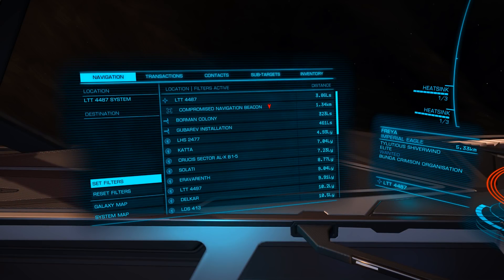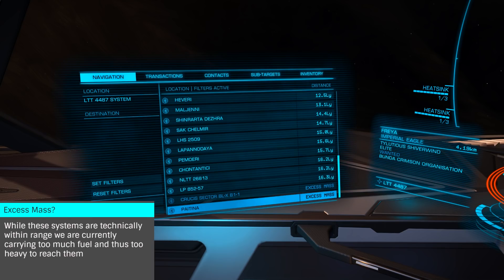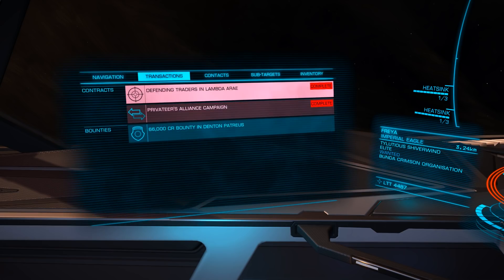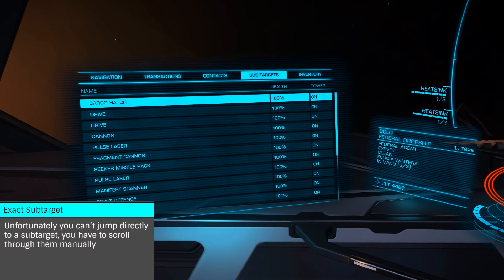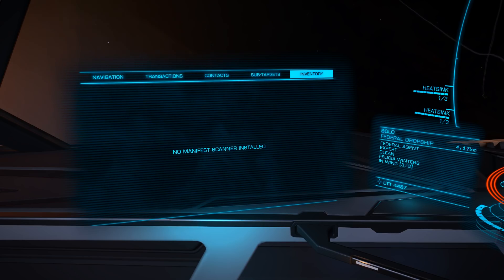On our left, we have the navigation panel. On the navigation tab, we will see all of the items in our current system, such as bodies, asteroid clusters, stations, etc., and systems that are within our single jump range. Transactions will show us any missions or community goals we are involved in, any unclaimed bounties or combat bonds, and any fines or bounties against us. Contacts will show all of the ships and materials in the area, with sub-targets showing us the modules and their health of a ship we have targeted. Inventory will show us any cargo and passengers in a ship once scanned with a manifest scanner.